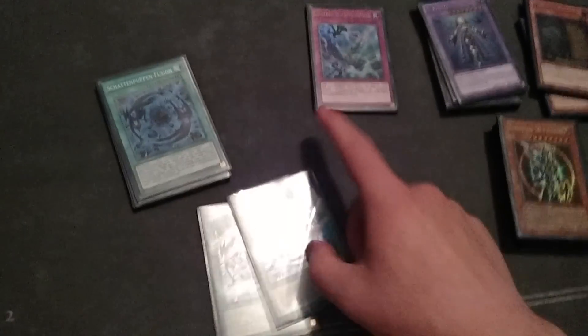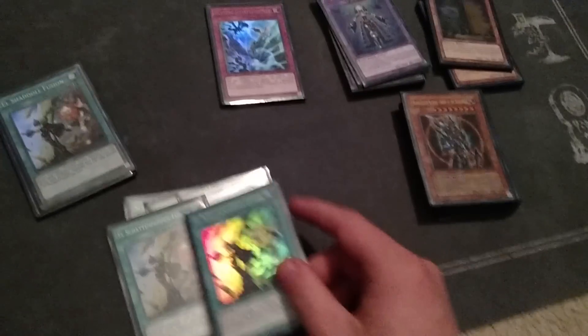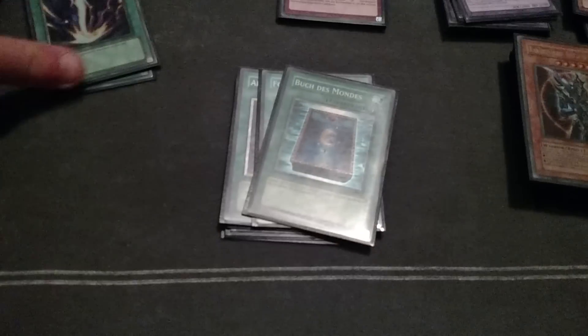Three Shaddoll Fusions — some people play two, but I think three is necessary because I want to draw it, and Extra Deck monsters are more live lately, like Chain. Three El Shaddoll — this card's a Birkin, it's at one in the SDG now, sad face. One Foolish Burial, Book of Moon out. It's finally got a super rare reprint. Raigeki Discharge out and Mind Control.